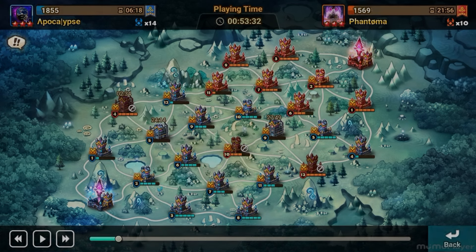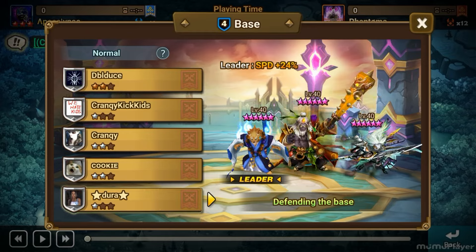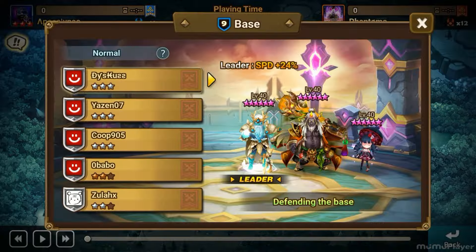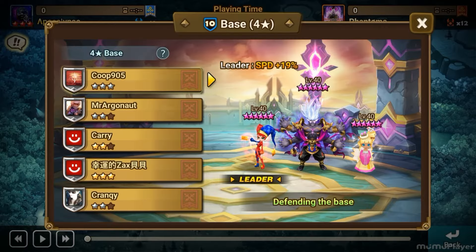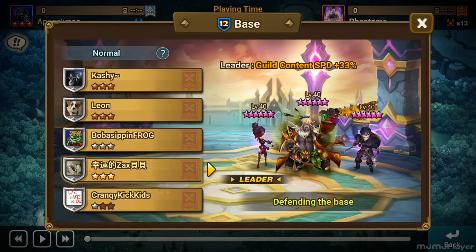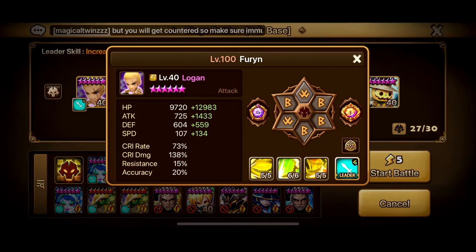On the APOC side, we ran a bit of a different 4-star — Clara, Vitra, and Chami, which is a throwback we haven't seen in a while. Our 5-star was a lot of LD spam, with Sylvia/Byung-Chul getting a lot of wins and some other miscellaneous picks as well.